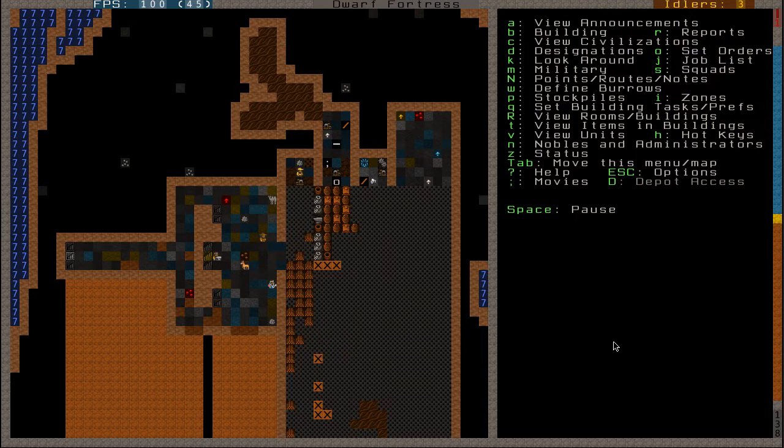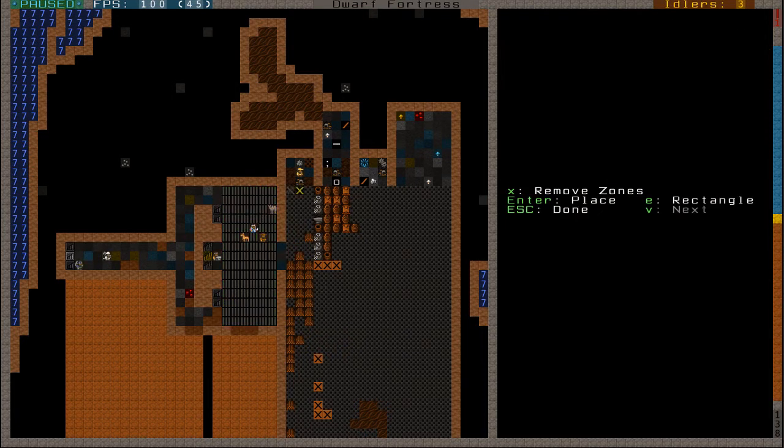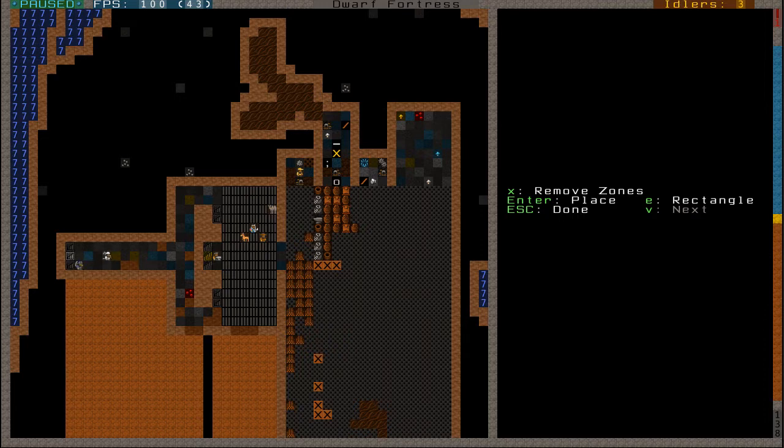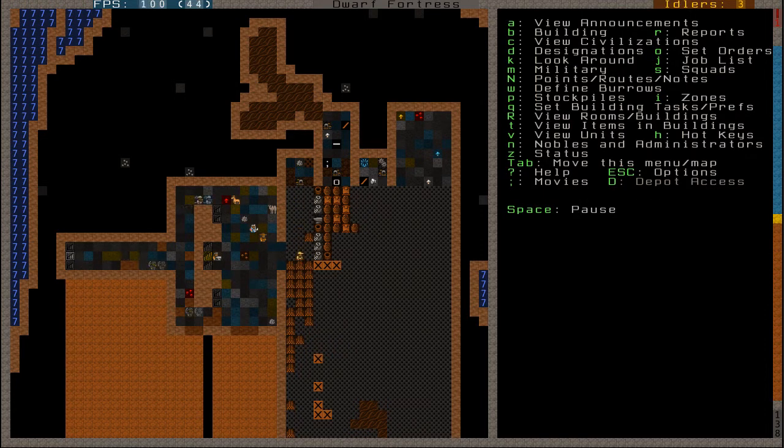Two things that are very important. One thing to know about quantum stockpiles is that they are essentially exploiting the game, but quite frankly I think the way that stones are implemented in the game is quite stupid. There are quite a lot of unjustifiable exploits which basically cheat the game, such as danger rooms. Traps I feel are very imbalanced and they make the game too easy in my opinion.